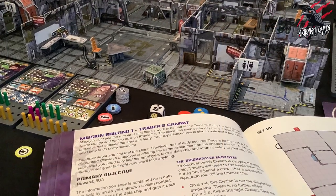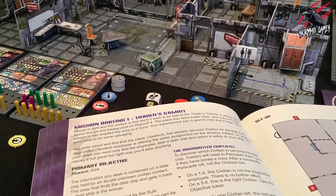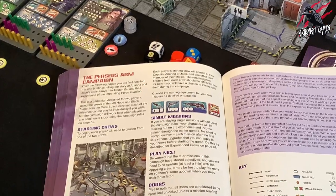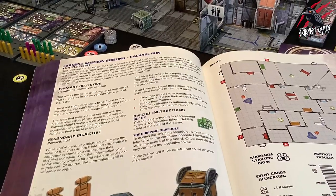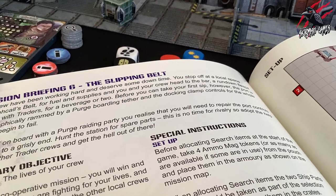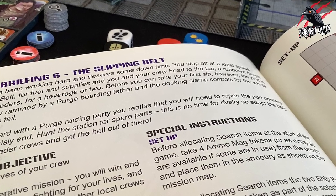Core Space is played using a series of missions — scenarios with preset objectives. These can be played as a continuous narrative, and there's a whole campaign section in the rulebook you can follow. But most people start out by playing one-off games, and that's what we'll do in this example. Just note that some missions may have slight variations on the setup rules covered in this video; if they do, this will be stated in the mission briefing.